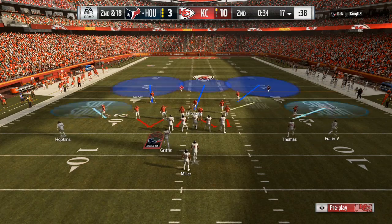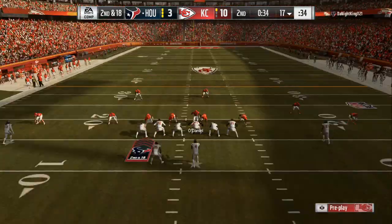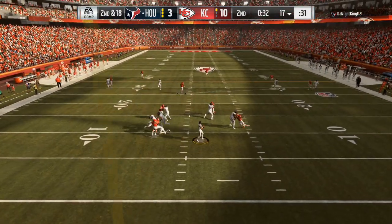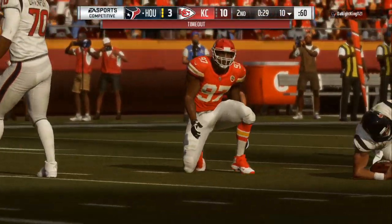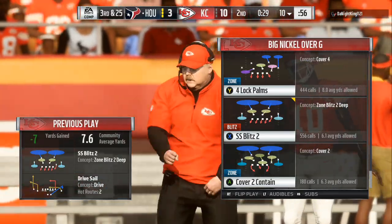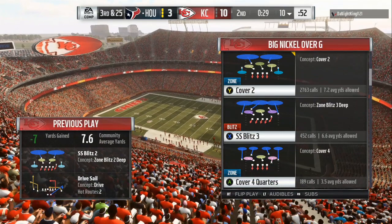What I would do is press on my cover 2 shells, base align, and crash my defensive line out. If I'm in a cover 3 or a cover 4 shell, I would flip my play, base align, crash my line out, and make my adjustments. You're going to see on the visual on the screen some of the adjustments that I like to do.